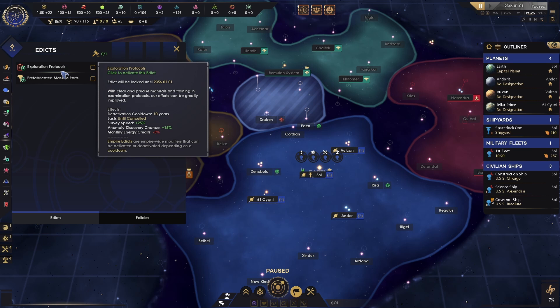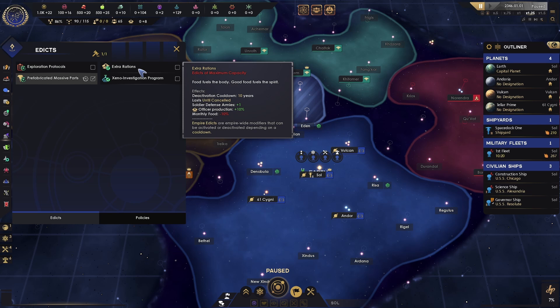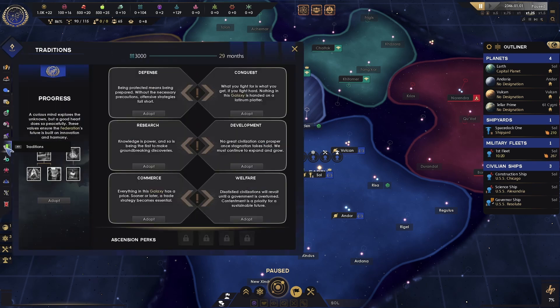We also have edicts and policies. I'm going to leave the ones that cost energy credits or increase starbase upgrade cost alone. But this one is going to give us build speed, which is nice — let's go ahead and take that. We can only have one edict. The food edict we don't want — we need food. The research one would be nice but we can only have one edict right now, so let's take the build speed one. Policies we're going to leave alone.